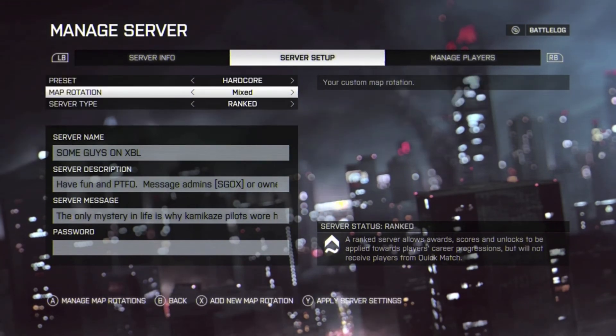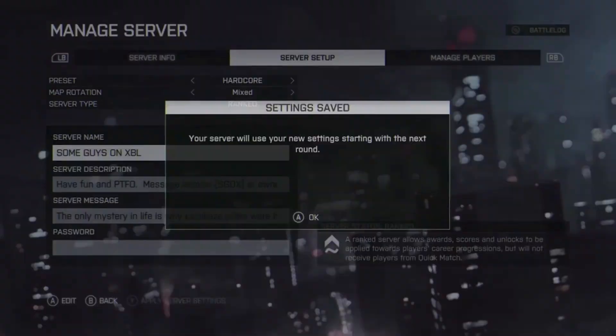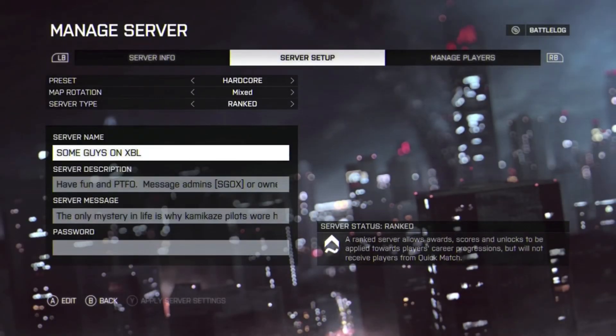Then we change our server to ranked and hardcore and apply those settings. We join back in, and now when people are looking for an actual hardcore mix map server in the server browser, our server usually has 40 to 50-something people once it switches over. Those people join and the server usually stays full. We've only had it die on us once, and it was because we switched over a little too early — we only had about 30-something players and got a little greedy. But other than that, this has worked really well.